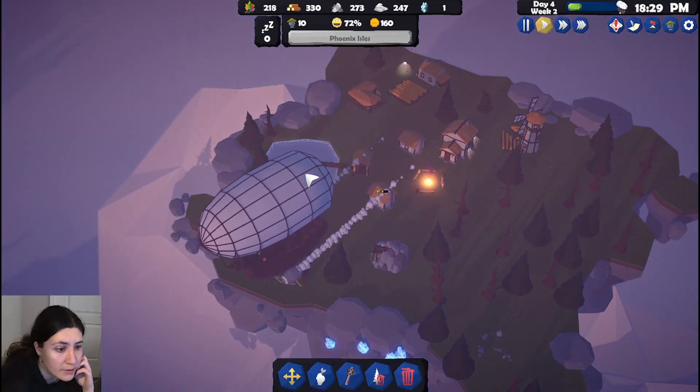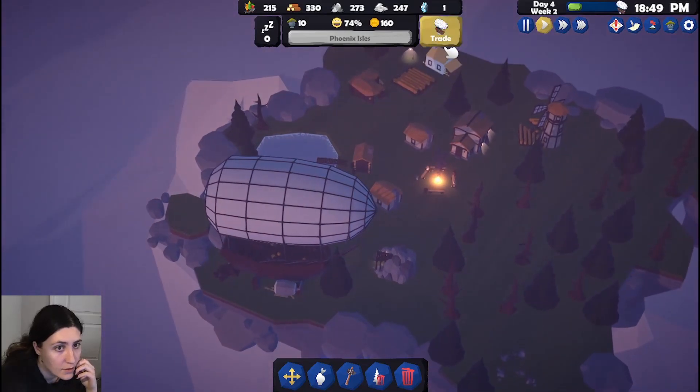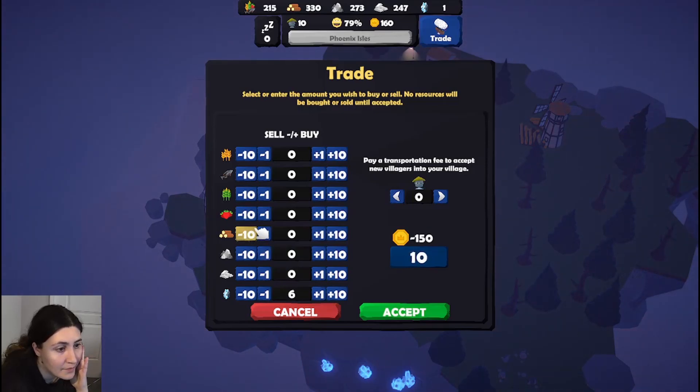Yes, let's trade — I probably can't afford everything. I'll give them some wood — that got me 10. And I'll trade a little bit more to get some villagers.